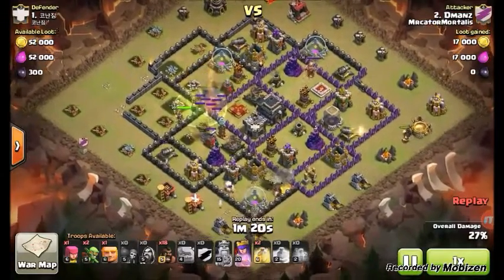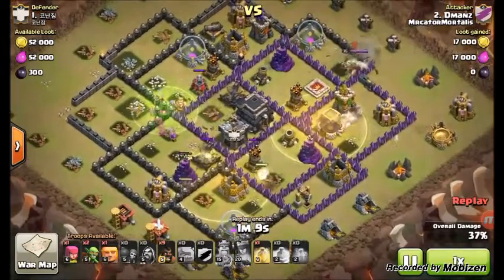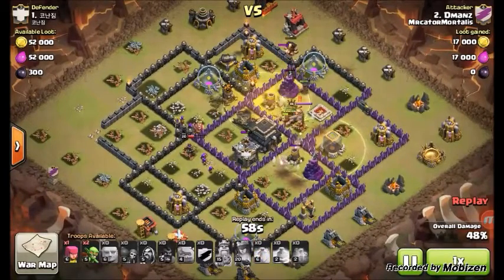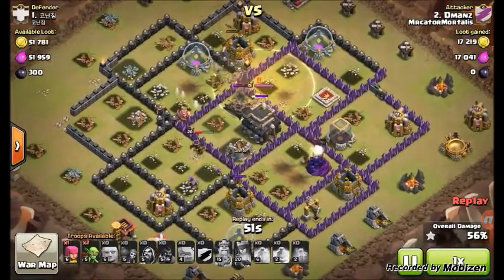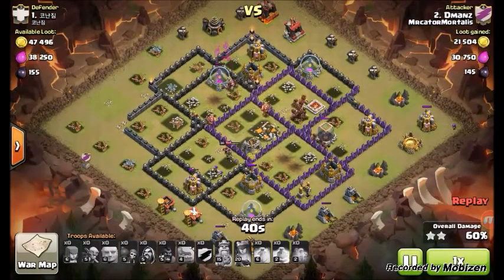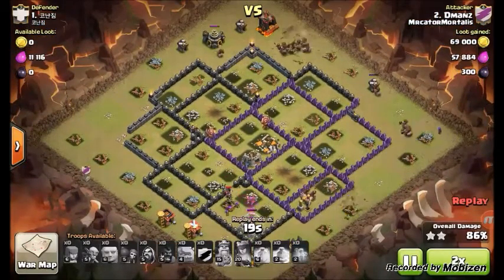A giant first, then groups of hogs. I like to send a giant and a group of hogs on one quadrant, then a giant and a group of hogs on a second quadrant, then drop two heals, then the third giant with the last group of hogs, then the third heal — that usually works out the best. You don't want to try and do all three quadrants and then drop heals, because I've done that before thinking my hogs would live long enough, and by the time I drop the first heal the whole first group of hogs is dead.